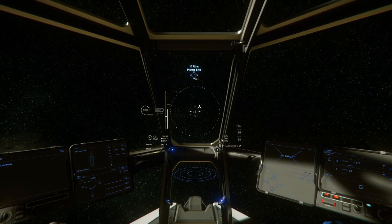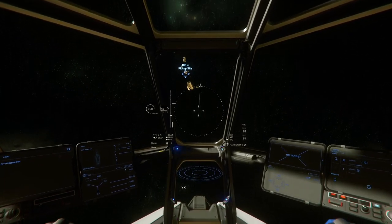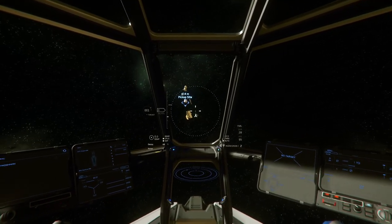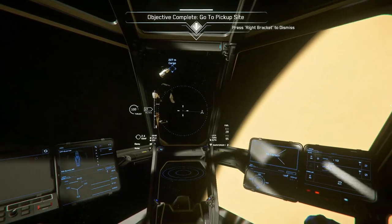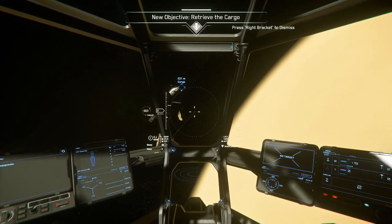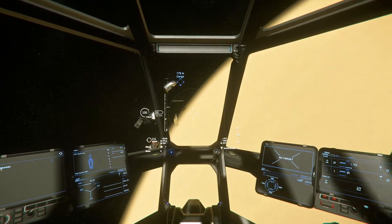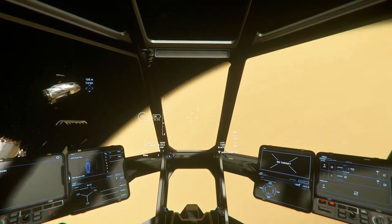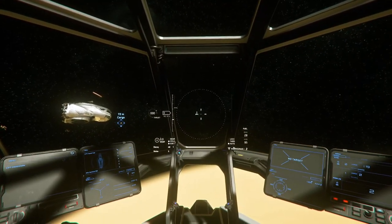You don't need an expensive ship bought with real-life money to do any of it. My goal at the moment is to rent a Prospector, make some money mining, then upgrade the Aurora, save up for another ship, and then have the option of going mining or bounty hunting. I could get a ROC and then rent a Cutlass Black to move it, but I actually prefer ship mining to ROC mining, so that's my personal preference.